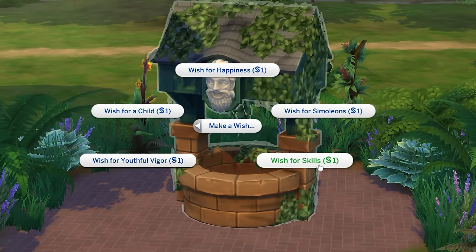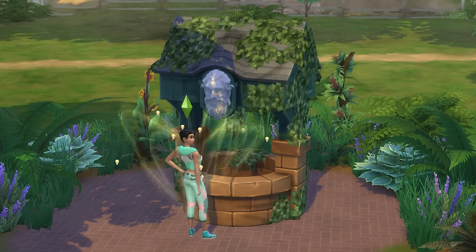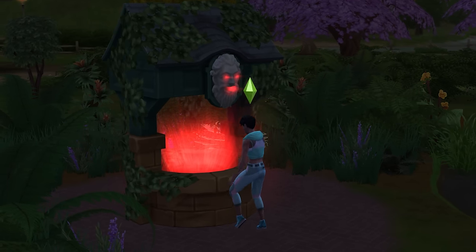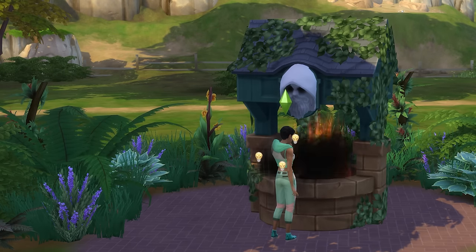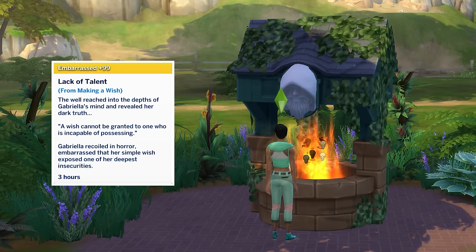Next, if you wish for skills, the highly positive outcome will see one of your sim's skills be maxed, while a positive outcome will see you gain some experience in a random skill. On the flip side, an overwhelmingly negative outcome will make it so that your sim can't gain skills for a few hours, and the deadly outcome will see your sim gain an embarrassed +99 moodlet that will make your sim mortified, and thus have a chance of dying from embarrassment.